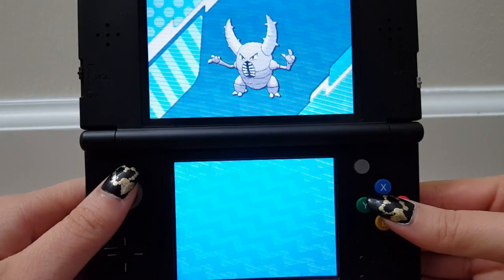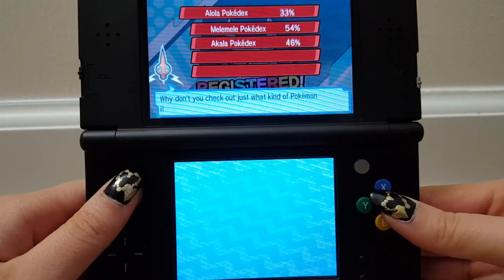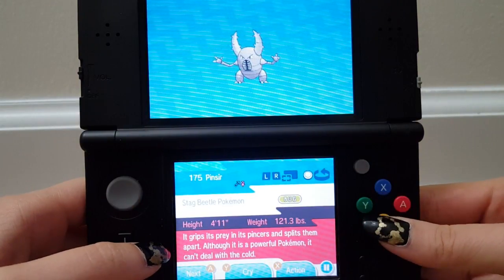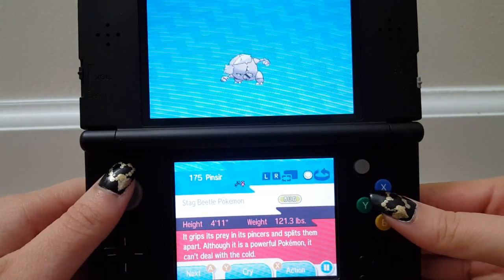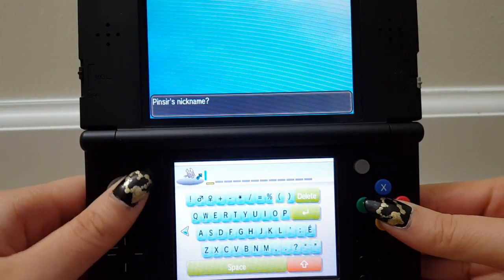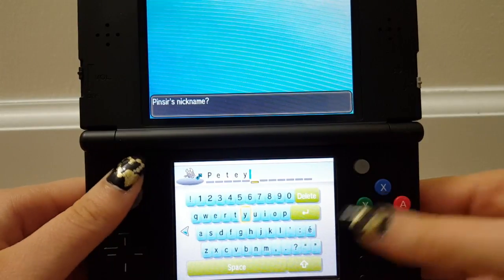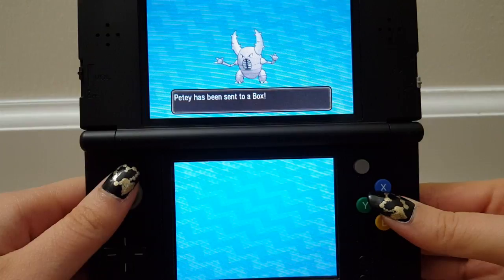Here's our Pinsir — a lot has happened in this one battle. It grips its prey in its pincers and splits them apart. Although it is a powerful Pokémon, it can't deal with the cold. This mouth really freaks me out — I don't like it. We'll name you Petey. Did I already name a Pokémon Petey? Petey can go to the box.